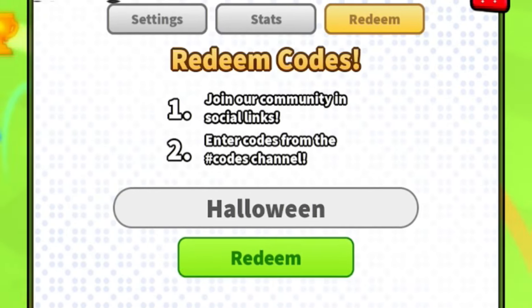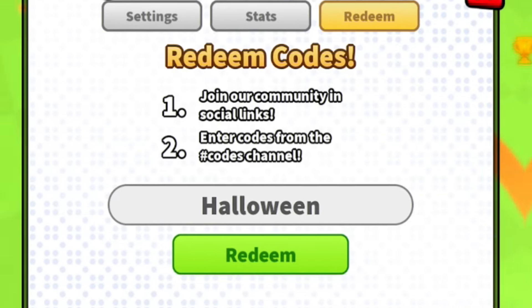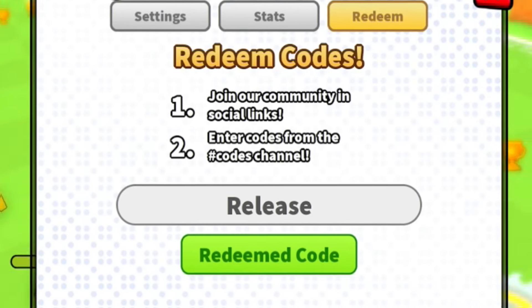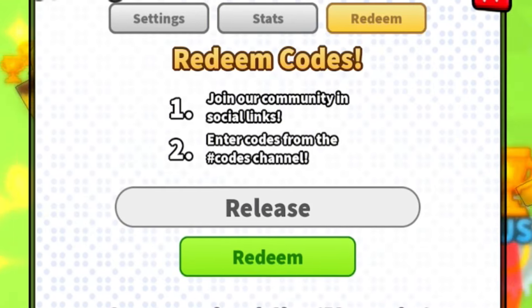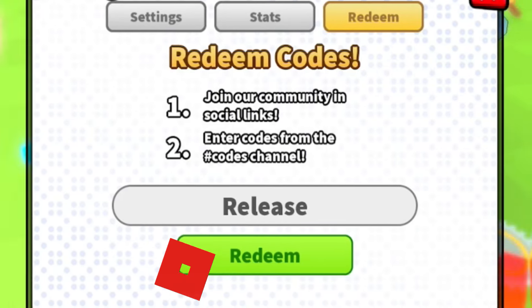Next, let's go ahead and enter the code 'release' — R-E-L-E-A-S-E. Click on redeem and boom — redeem code! That will give you guys a shiny treat and 50 gems, which is pretty cool. If you haven't redeemed it already, make sure you do so right now.